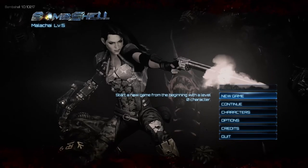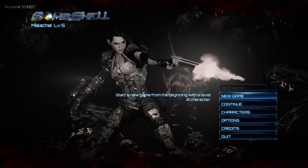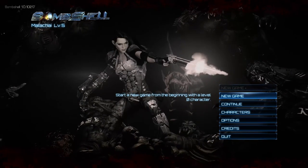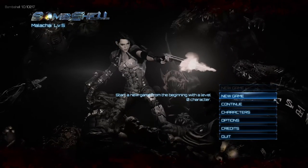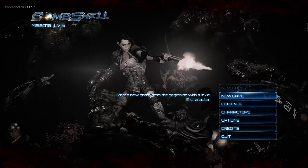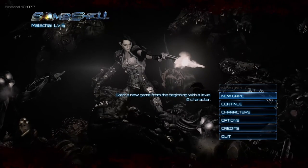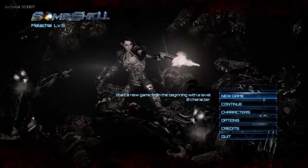Hello folks and welcome to the Vertigo Tea Party and Let's Try Bombshell. It's developed by Interceptor Entertainment, published by 3D Realms. You can pick it up for $34.99 on Steam for Windows. It supports Steam achievements, has full controller support, and Steam cloud saves. I will be playing a free version that was provided to me in order to make this Let's Try video.